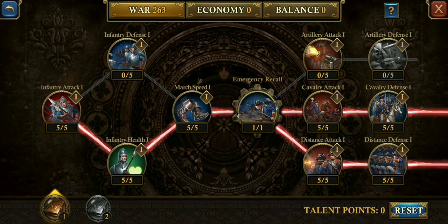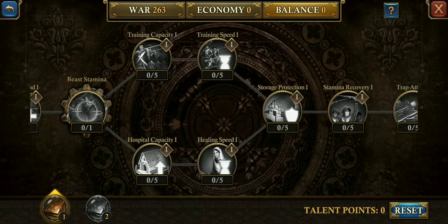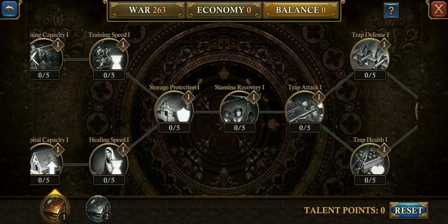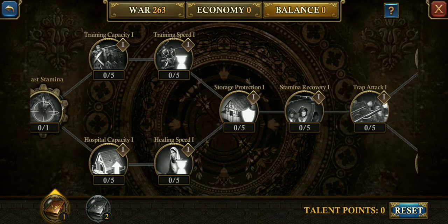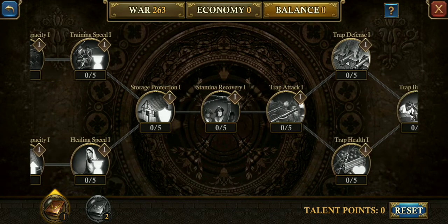Let's start off with balance — balance is for beast hunting and troop training. I feel like there's not a high demand for beast hunting, but the beast stamina will come in handy during certain events. For troop training, it's a good deal. If you're planning on pushing troops, you're going to want to take it as far as your training capacity and training speed — one and one.